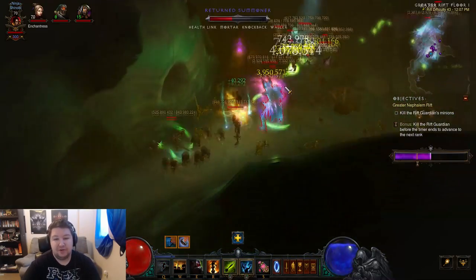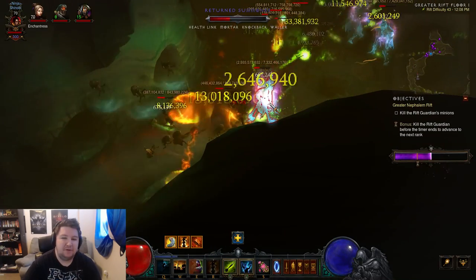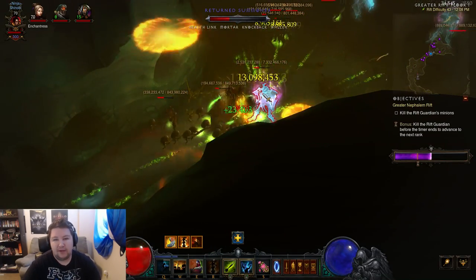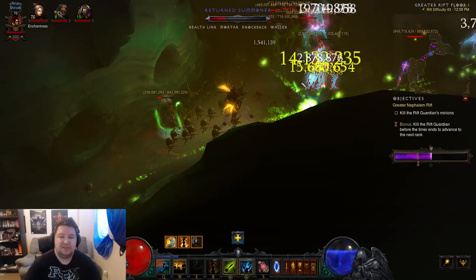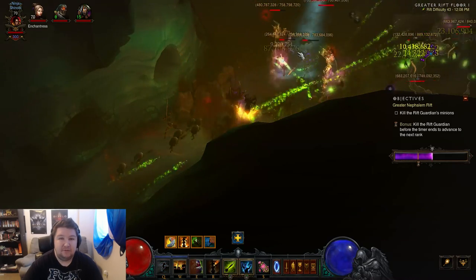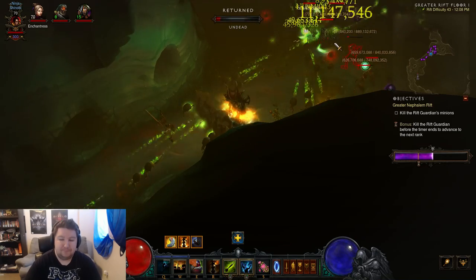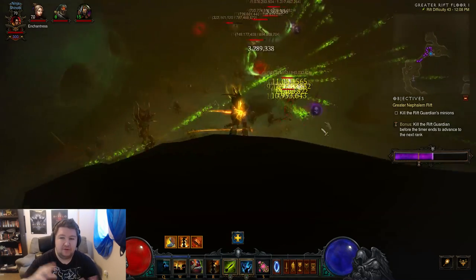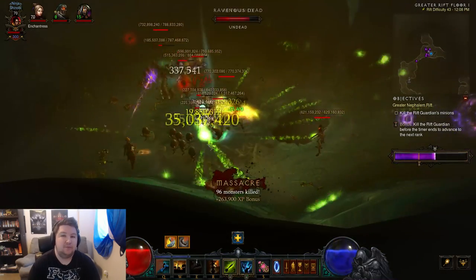This character on the screen is the Carnival Witch Doctor. It only has about 50 hours of play time — that's one whole week, seven days — and it's not an insane amount. My character is only Paragon 300. Moving on to the next character I'll be showing you, which will be in the very next video, is the Wizard — you guys voted for the Wizard and there were a lot of comments about that.